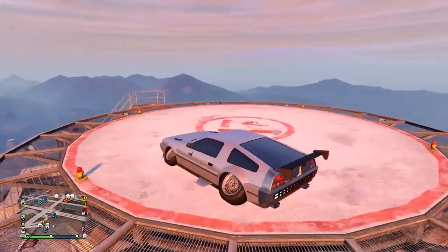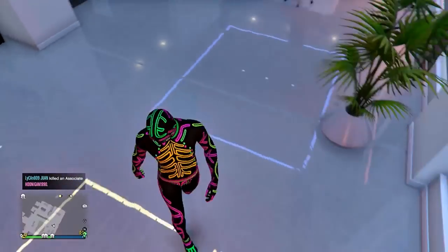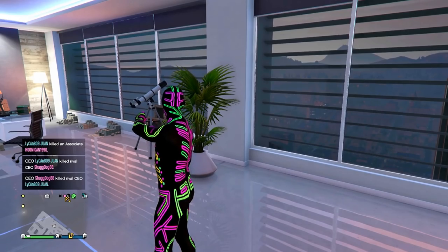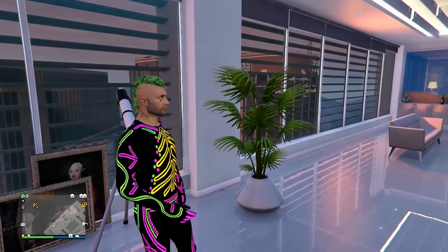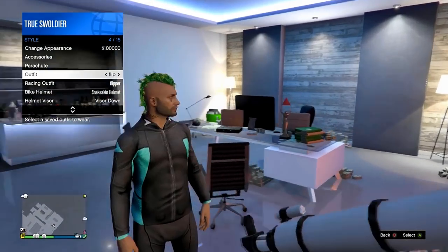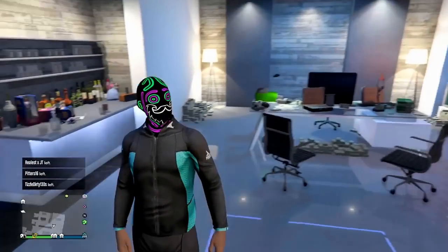Now to have the flippers on while wearing street clothes, you need 2 items: the bodysuit and the black tailcoat suit jacket. Put the bodysuit on and head over to the telescope in your CEO office or apartment. Run slightly past the telescope and hit right on the d-pad when it asks if you want to use it. Immediately hold down on your interaction menu as soon as you hit right on the d-pad and continue holding the button down until the menu pops up. Go down to style and put on your saved flipper outfit. When you walk away from the telescope, the bodysuit mask will spawn back onto your head while you are wearing your wetsuit and flippers.